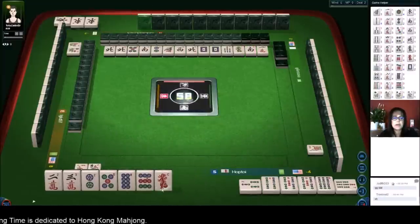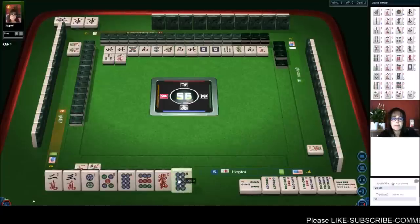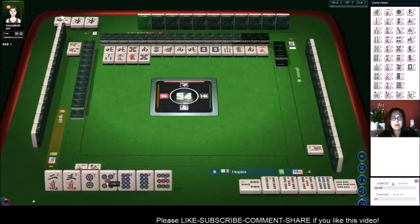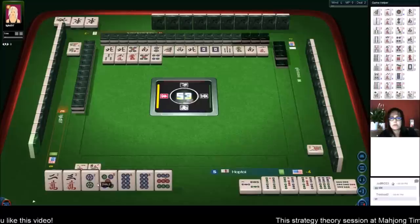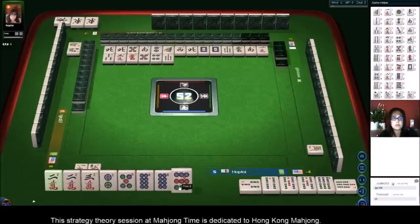We have two chows right now. We have a potential chow with seven-eight-nine in dots — we need a seven dot. Then we have a potential with two-three, and we need to still get a pair. Three characters. Let's get rid of the red dragon. There's a pair but we need another chow. Four dots — so if we can draw maybe a three dot, that would be fantastic. We can get rid of the nine dot and be ready on a chow with two and five.